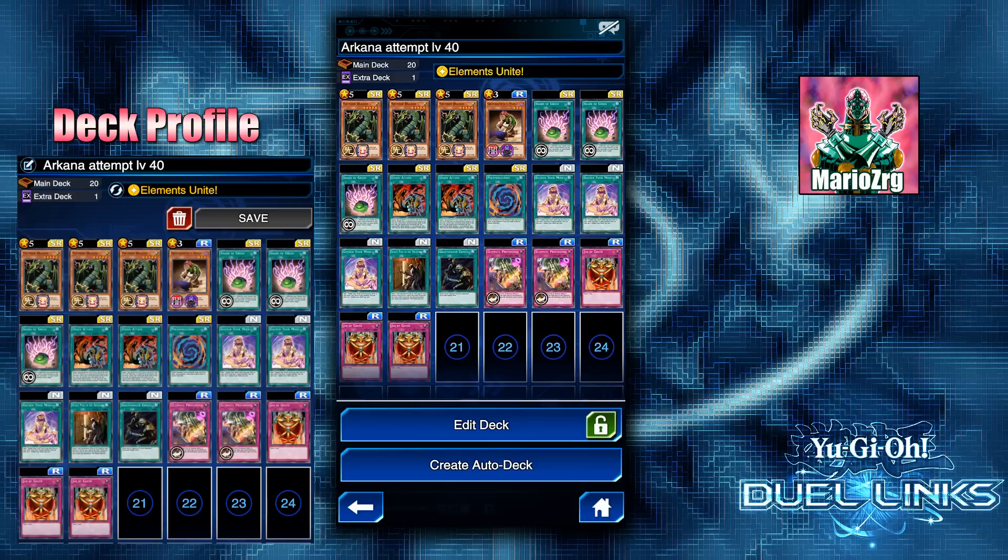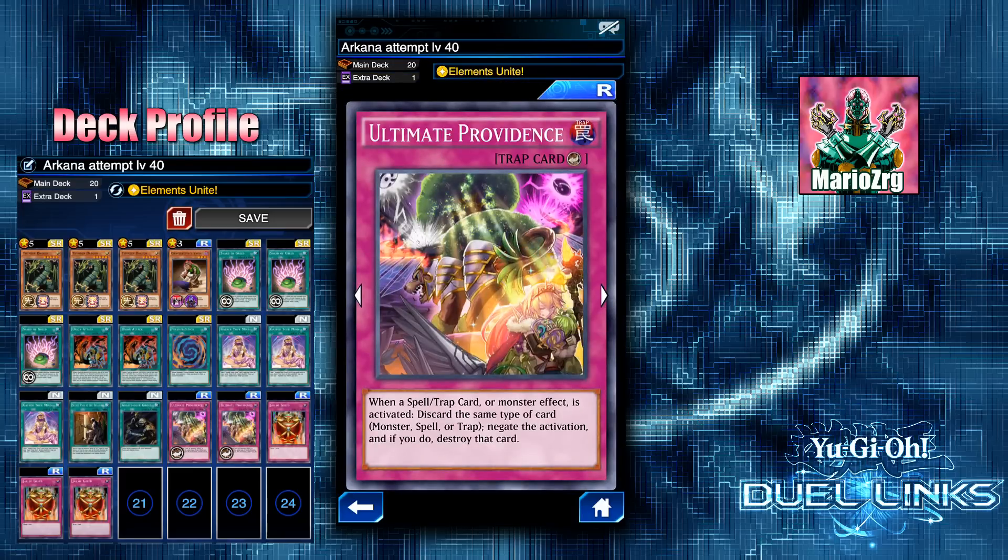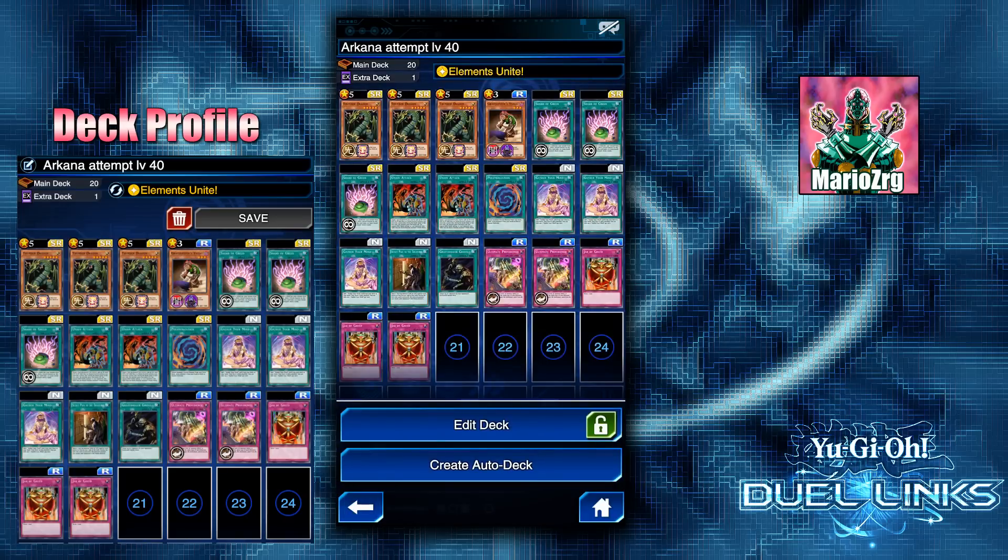I was talking to one of my friends over on the Discord, and he told me about using Ultimate Providence, which I thought was a great idea. Shoutouts to Illusion for that. Basically this can negate either the Thousand Knives or the Double Summon — whatever you're trying to do to keep him from getting rid of your Gate Guardian.